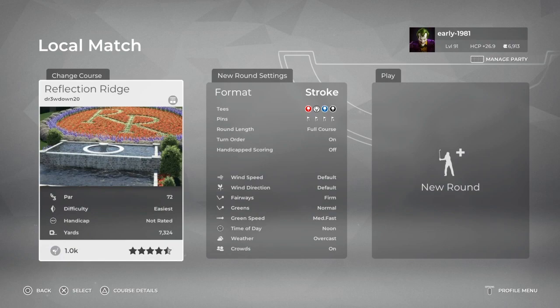Hey golf fans, this is Early 1981 and welcome back to PGA Tour 2K21 live here on the channel. As always, I do hope you fantastic subscribers and viewers are well and enjoying the Masters weekend. Today we are going to be checking out Reflection Ridge — a course designed by Alan White on the PS4.